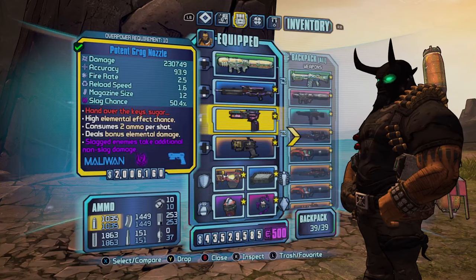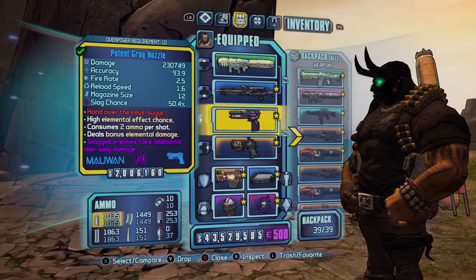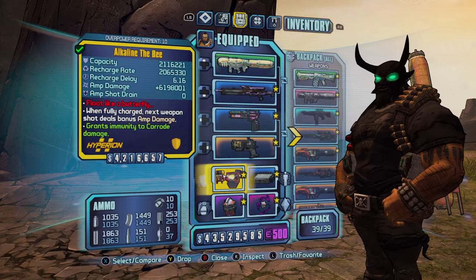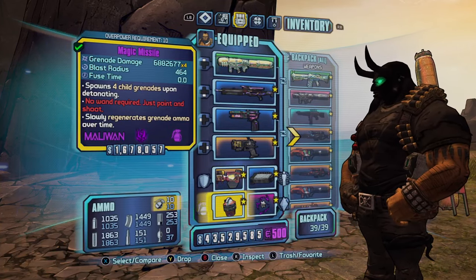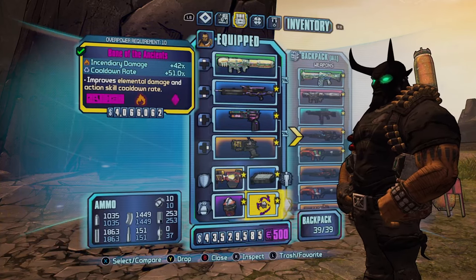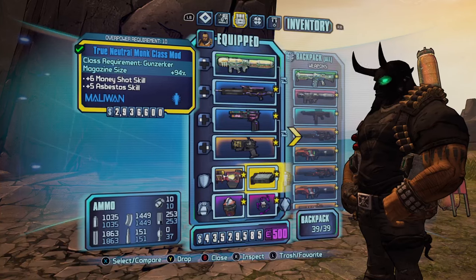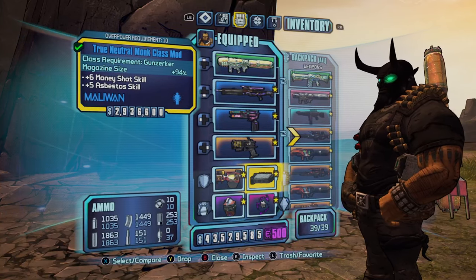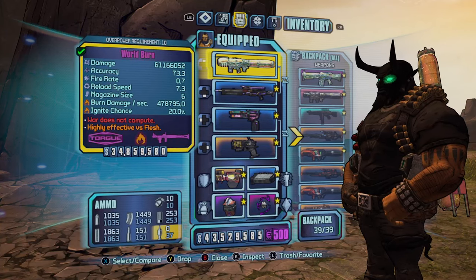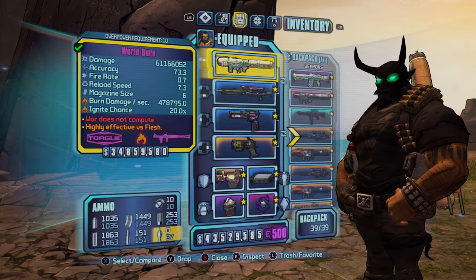The other two weapons do not matter — you can use whatever you want, but maybe use a Grog Nozzle just for self-healing. The shield I would use is a B Shield just for extra damage, a Magic Missile for slagging the bosses, a Bone of the Ancients to increase the incendiary damage, and a True Neutral Monk class mod to increase the magazine size and give you Money Shot.